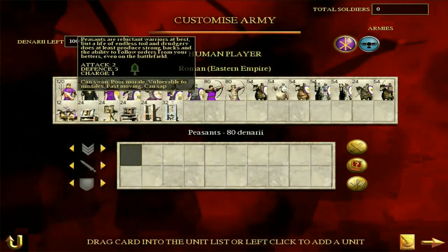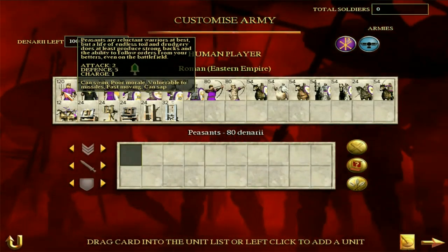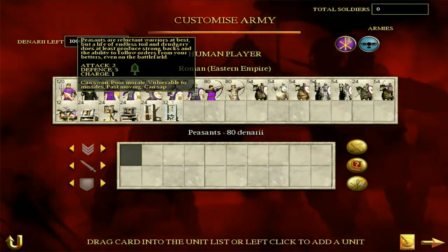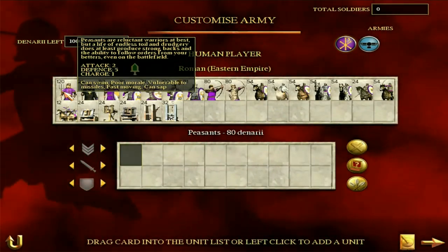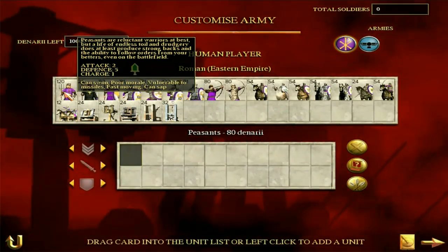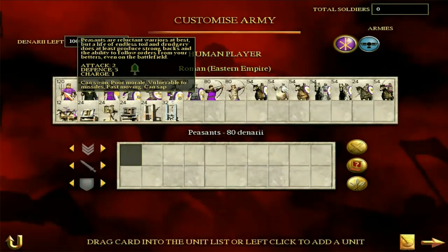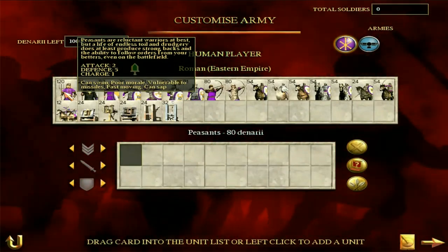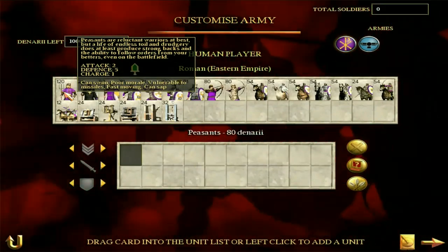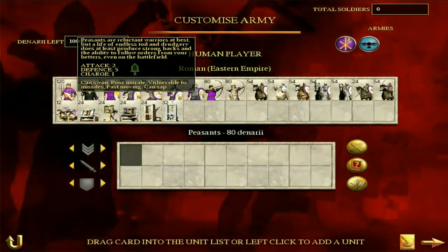Let's get straight into the units of the Eastern Roman Empire. We're going to get started with peasants. As is pretty typical of Total War games, particularly Rome Total War, peasants are not exactly amazing. Attack of two, defense of five, poor morale. Don't use these guys for much more than garrisoning settlements that are never going to be attacked. If you rely on them in the heat of battle, they're very likely to break because of their poor morale. They're pretty trash — basically better for farming. Leave them to do that.